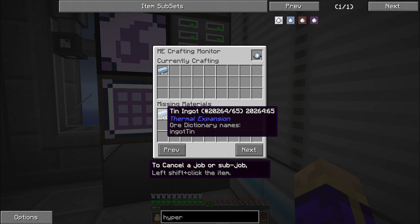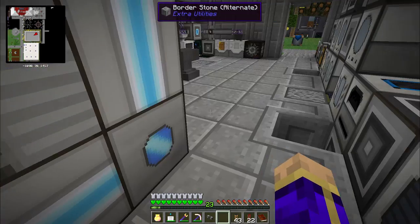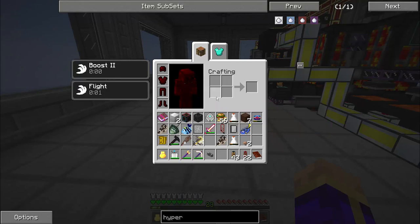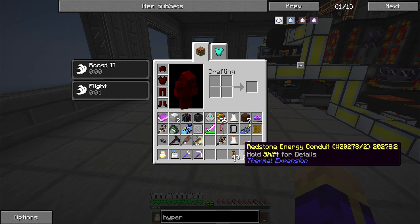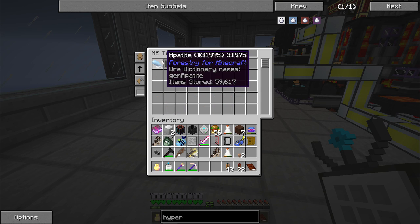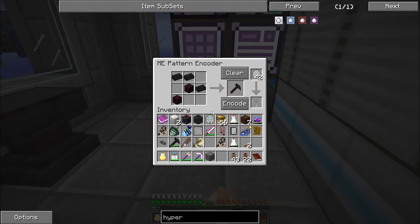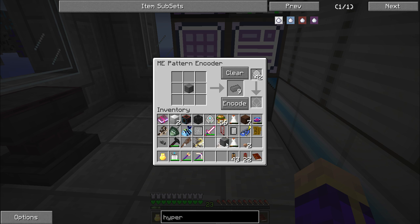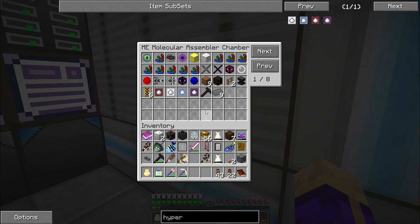It got stuck — I'm out of titanium. It's producing titanium blocks and it doesn't know how to unpack the blocks. That's the problem and that's an easy fix — one of those in-process bugs. Now it knows how to make titanium for me.